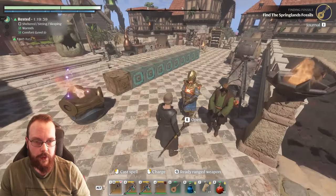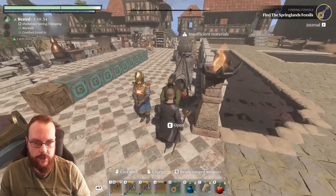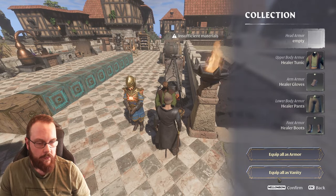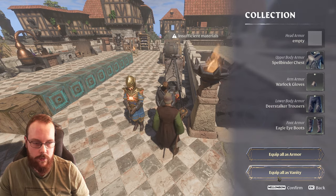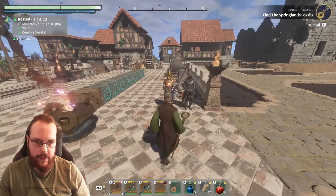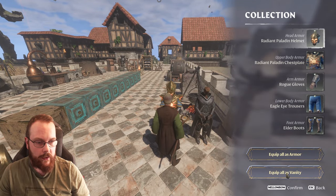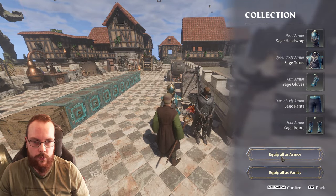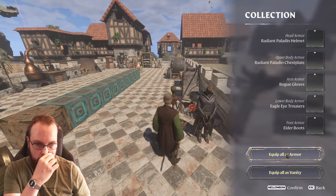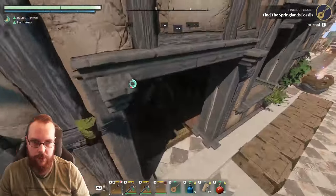I have now played around with the mannequins, and this is very interesting. As you can see here, this is just my vanity mannequin. By the press of a button, I can instantly change that. If I want to be melee, I can just do this — then it is the full Sage set.